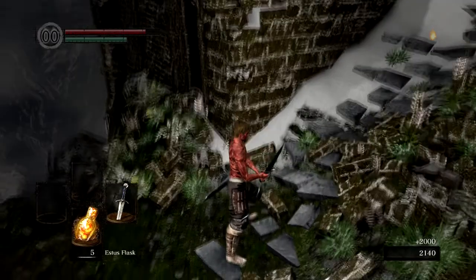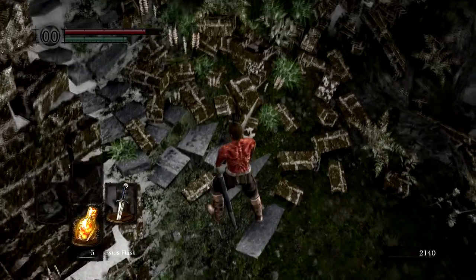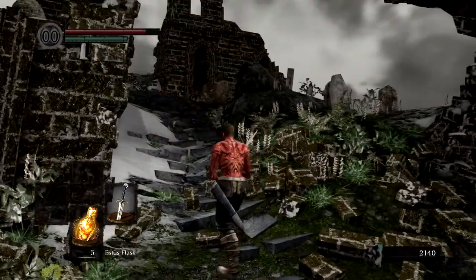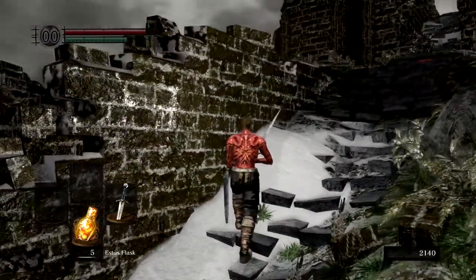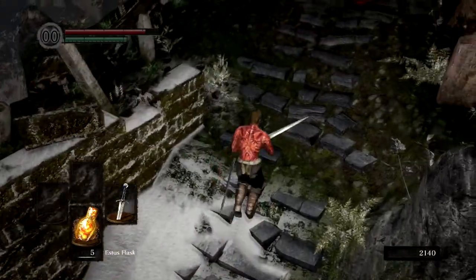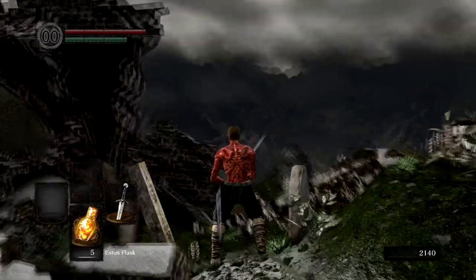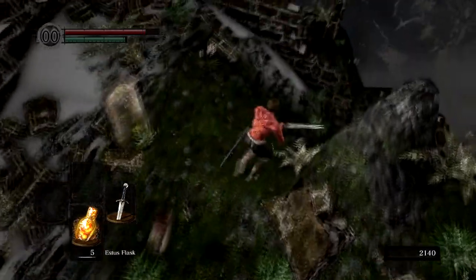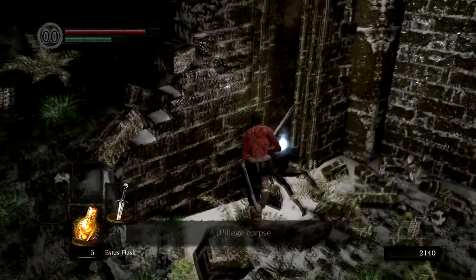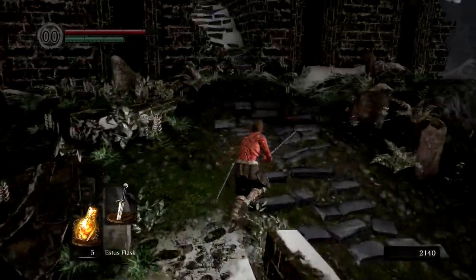One other thing I forgot to mention — you can kind of tell right here — I'm running an Ultra HD 4K texture pack. You can tell if you can get up real close to that wall, or look at the ground. It's not as obvious as you might expect, but it definitely makes stuff look nicer. You probably noticed the Asylum Demon looked a little bit different. That's why.